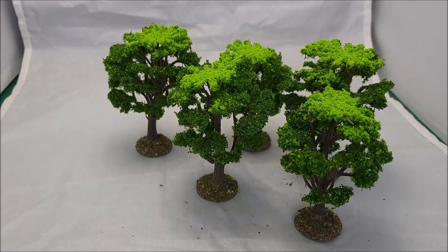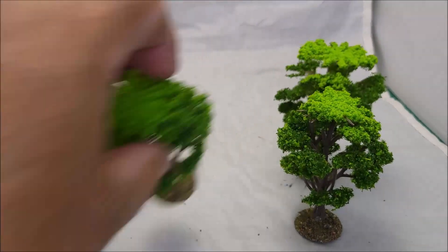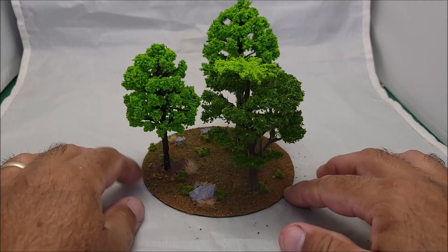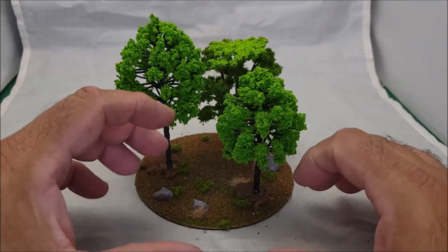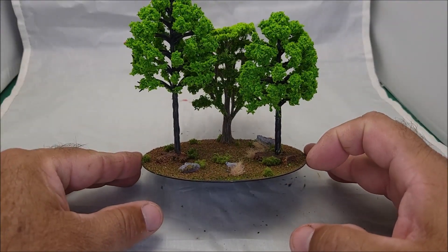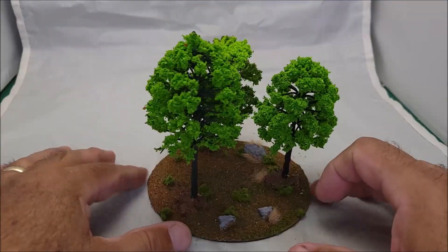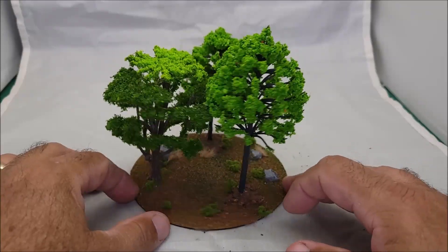I noticed that guys on miniature wargaming tables do clumps or groupings of trees, so I did one using a good old CD as a base and put three trees on there. I want to add more foliage — lichen, some of that big green puffy railroad scenery stuff, or there's stuff you can get at the pet store made for tree frogs that has vines and that kind of thing.